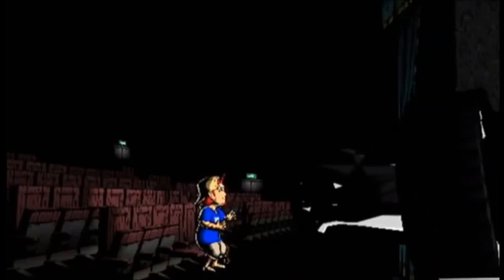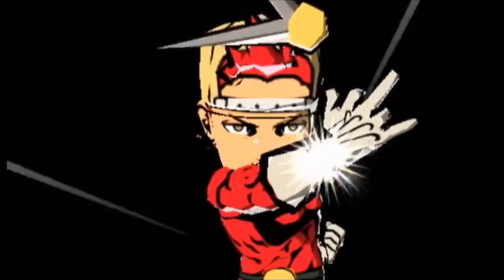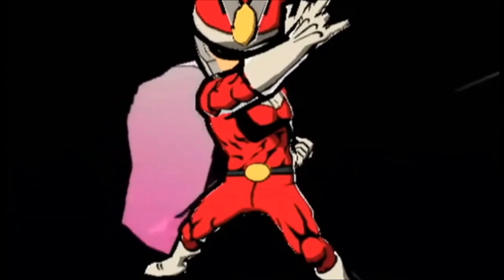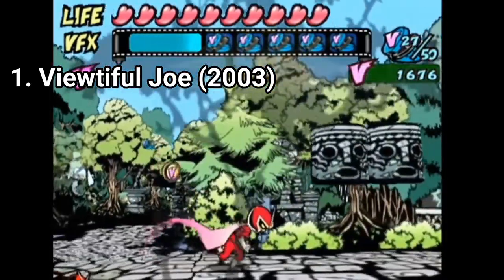Beautiful Joe is a side-scroller beat-em-up. You play as Joe, whose girlfriend gets kidnapped, and then Joe gets into his jumpsuit and goes after her. The dude has superpowers too — not just punching and kicking, but he can slow down time or make time go faster, and this is useful in puzzles.